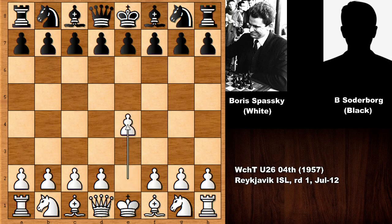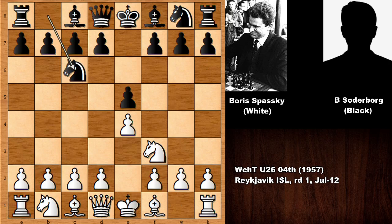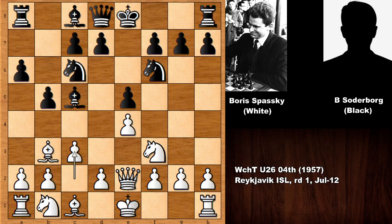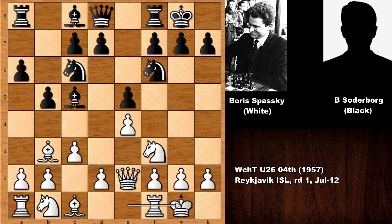Boris Spassky starts the game with e4, we have e5 and knight to f3, knight to c6, and basically we have the Spanish Game. Pushing the pawn, developing the queen, black is developing the knight and the bishop to c3, planning d4. Both players castled — pretty ordinary, pretty standard so far.